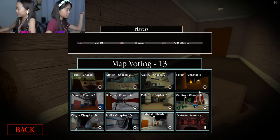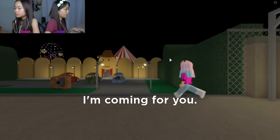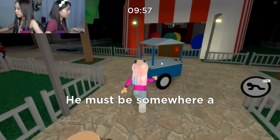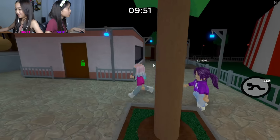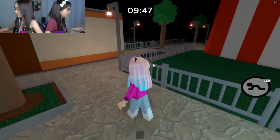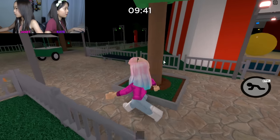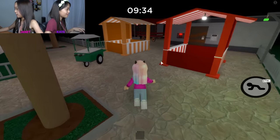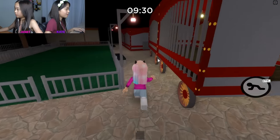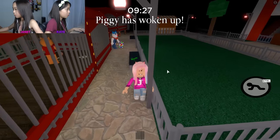Let's play again, shall we? We're gonna try an easier map this time - Carnival Chapter 8. It's much easier, very easy. I'm gonna look for a key first. I found the blue key! What if we do everything in less than 30 seconds before the bots come? I found the green key! I got the yellow key - the yellow key does not give you a gun. The purple safe does. Does anybody know where all the bots spawn? Maybe by the front door.